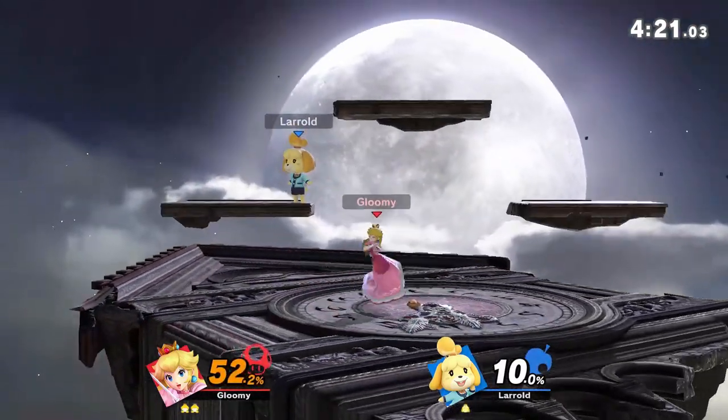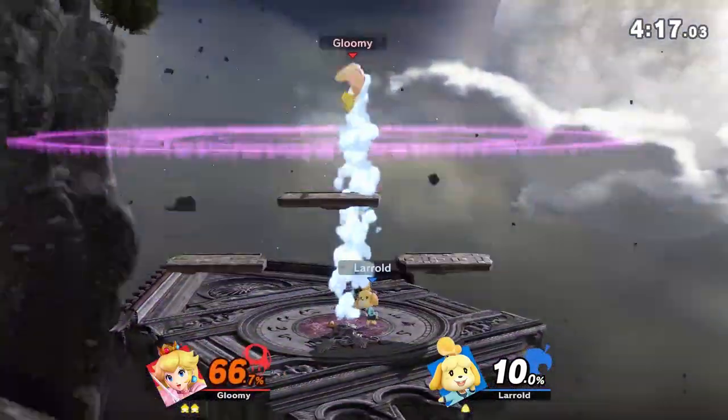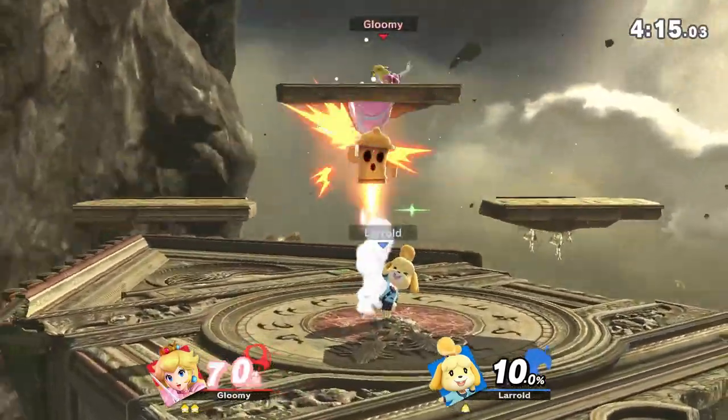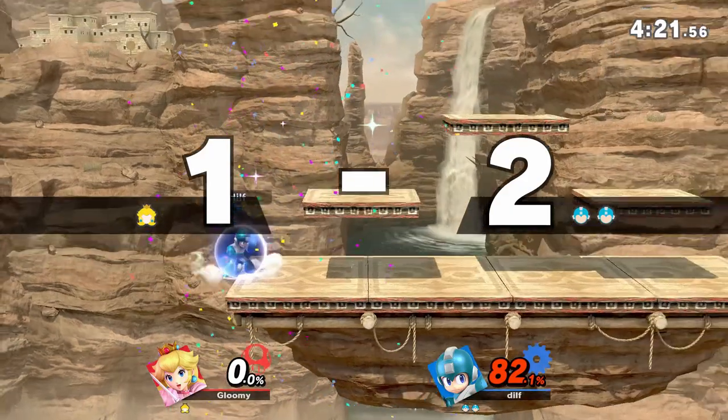I am attempting to do this in this game with an Isabelle, and as you can see, I am not having too much fun. Before I start this guide, I want to let you know that defensive gameplay is very much preferable when playing Peach, and you typically don't want to approach unless you have to, which sometimes is the case.